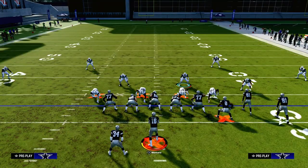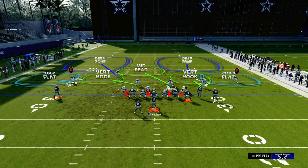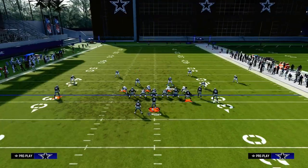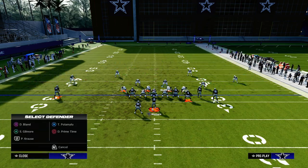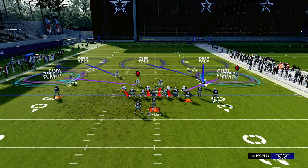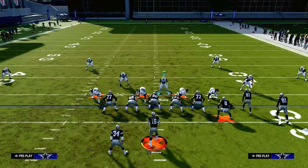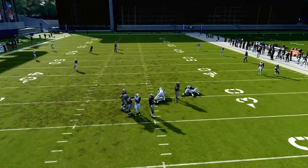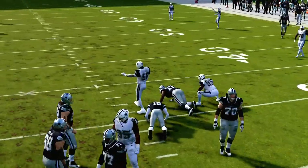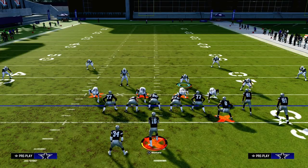That's a super effective way to run mable coverage, but it's not the end-all be-all. Another thing you can uniquely do out of Over G is drop this safety into an outside third as well. This gives you a 30-yard cloud on both sides of the field. You're sitting three people, but you're still going to get good pressure because you're blitzing your user. You have a double flat on both sides and they have to throw the ball in the middle of the field, which is where your user is.